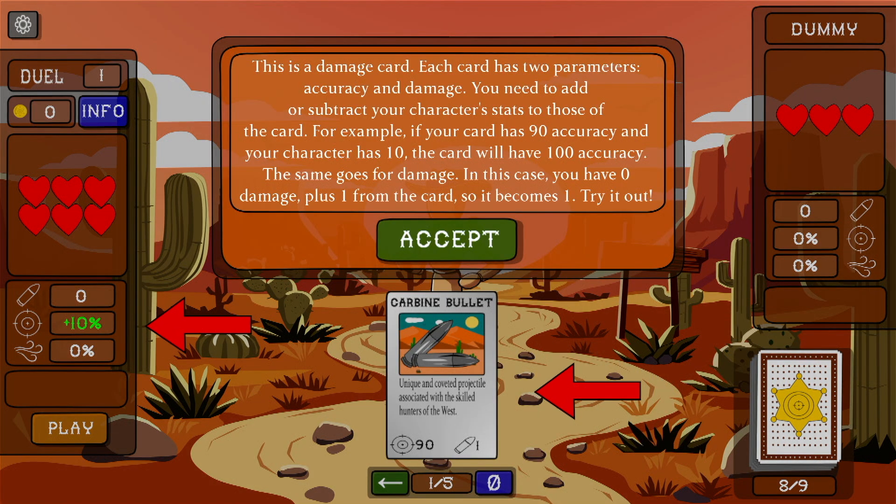This is a damage card. Each card has two parameters: accuracy and damage. You need to add or subtract your character's stats to those of the card. For example, if your card has 90 accuracy and your character has 10, the card will have 100 accuracy. The same goes for damage. In this case, you have zero damage plus one from the card, so it becomes one. Try it out.